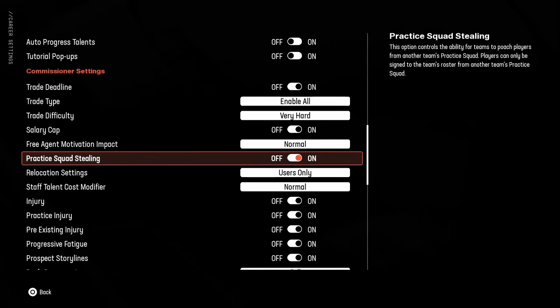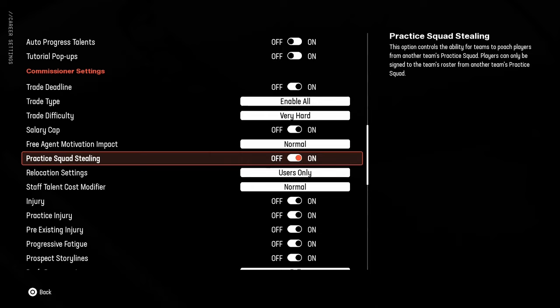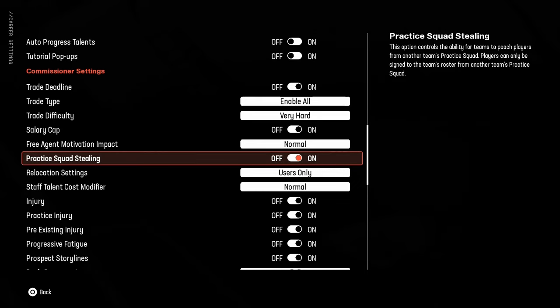Practice squad stealing on or off: if you want your practice squad to potentially be stolen by another team, you can leave it on. They did fix it — maybe last year — because at one point as soon as week two hit your entire practice squad would just be gone. Now I've had it on and haven't noticed it. Once in a while if you have a good player on your practice squad they'll get poached, as they should — that's the risk of using the practice squad. So now you can use it on without feeling like everything will go wonky.